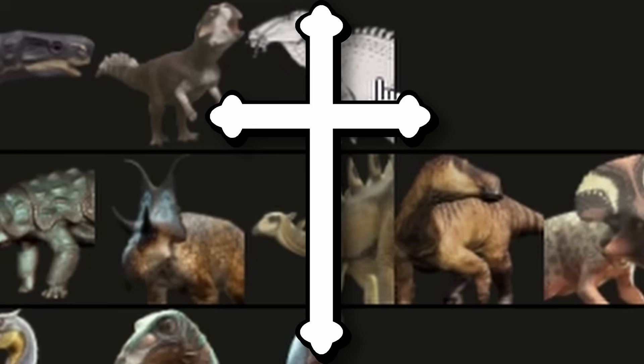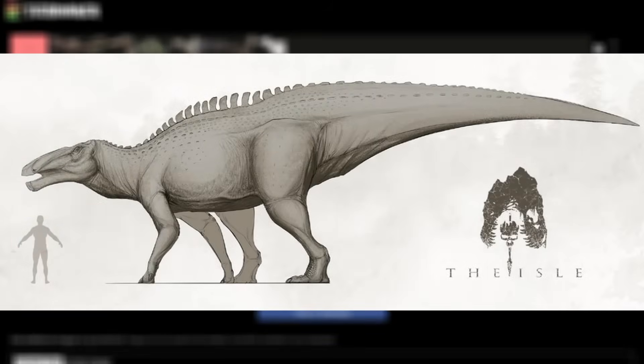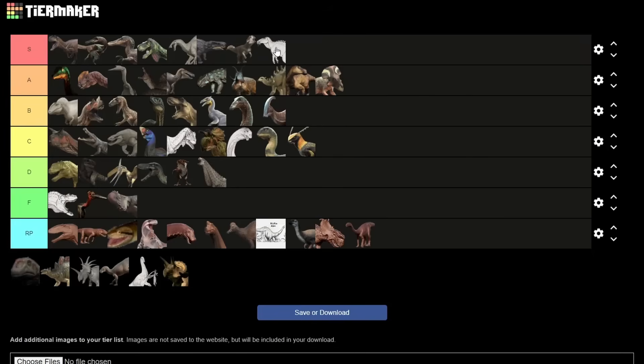Shantungasaurus — auto S tier, holy shit. Design? Flawless. I genuinely could not pick apart the way this thing looks even if I tried. It is the largest hadrosaur in history. Just look at this — those are fully grown Tenontosauruses! And then there's this absolute masterpiece of an image, which could not encapsulate my thoughts on Albertosaurus more perfectly. I live for this kind of slander. I love everything about this dinosaur, and even though it'll be an absolute b**** and a half to grow, it'll be worth it.